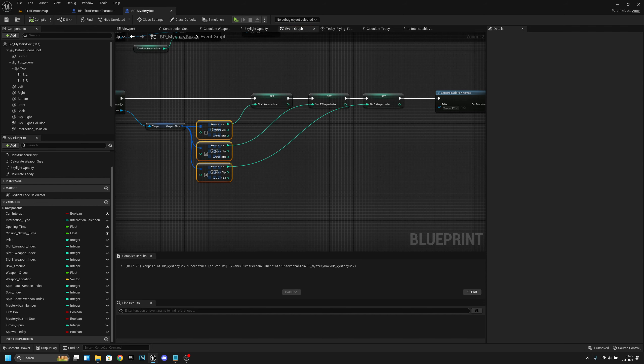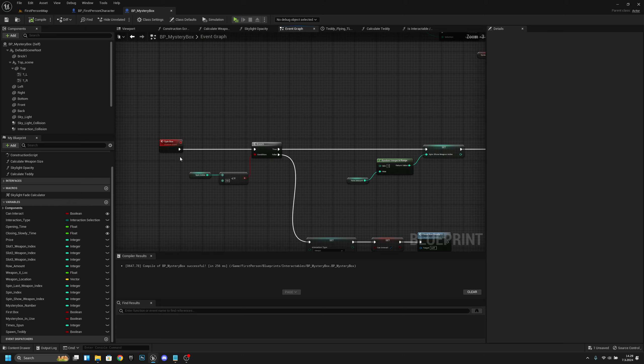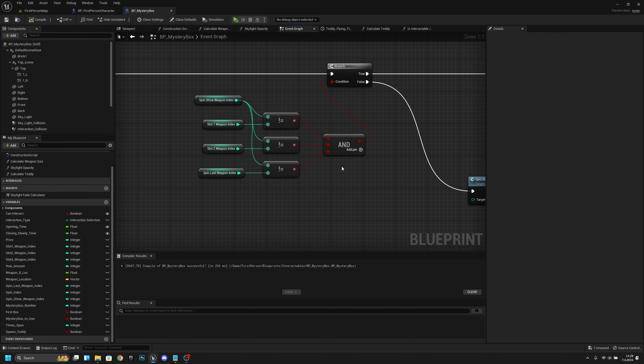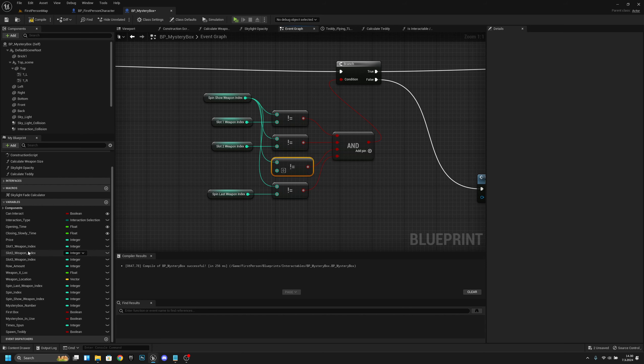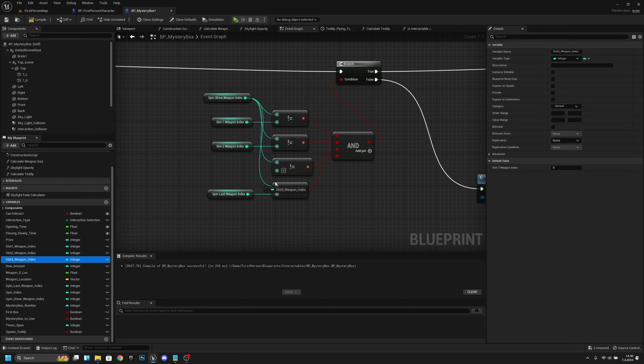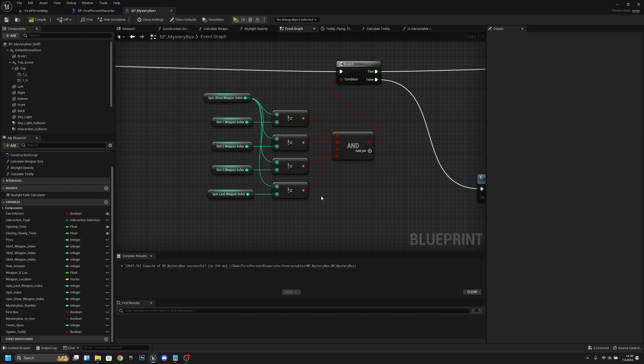Now what we want to do is go to where we check those variables — here on the Spinbox function. We want to move this a little bit further down. Let's copy this Not Equal node, paste it here, and connect from the top one to the top pin. Let's add a pin here — this connects to the third one and the fourth one. Now we want to get the Slot 3 Weapon Index and connect it here. I'll align this — now it's better. Compile and save. Now it's also checking the third slot, so we shouldn't be able to do that anymore.